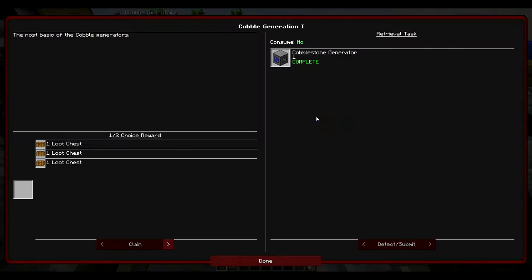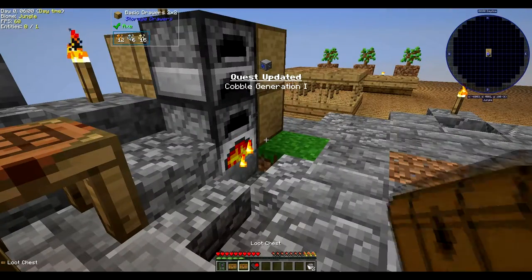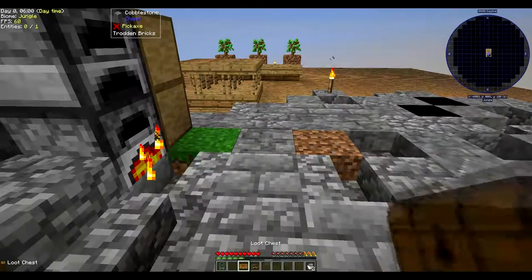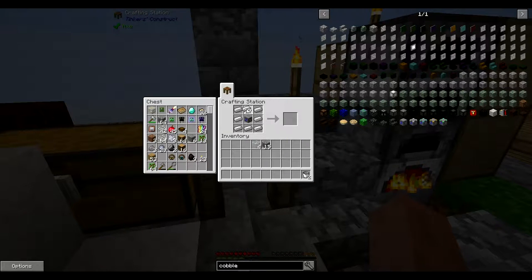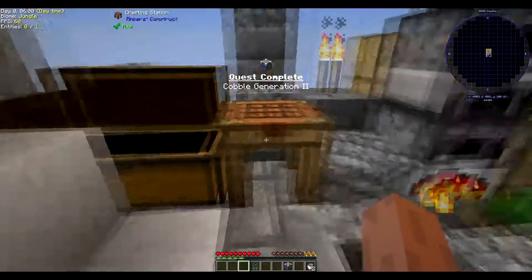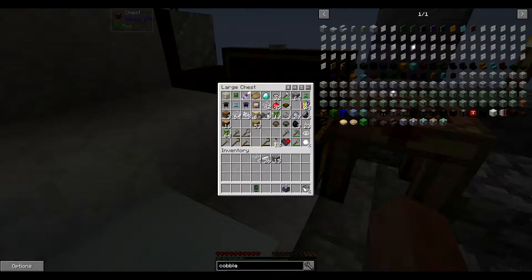We've got a cobblestone generator! We're supposed to do all the levels of the cobblestone generator — level three, yes we know. Let's open these and then we'll get the blaze charm or zombie charm. Put those in there for the moment until we want to upgrade. There we go — another one will be challenging. I can see we're going to get a few of those.